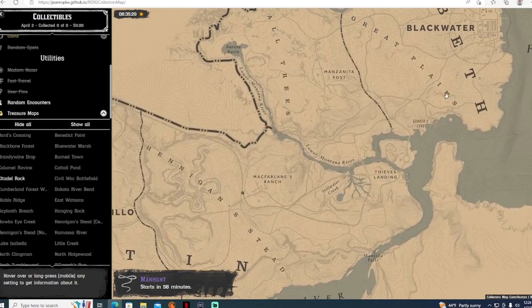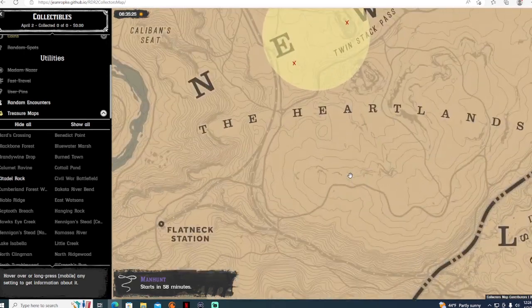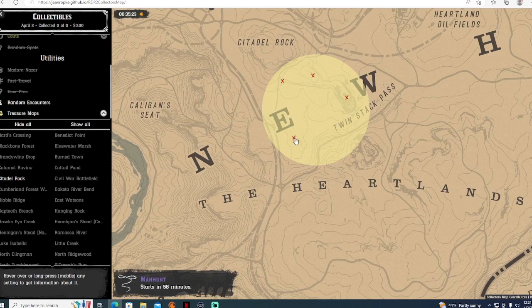It's going to be the same circle shown when you activate the treasure map, but the difference is it will have X marks showing you exactly where the treasure could spawn. These are all four locations the treasure could spawn — just hit each one until you find it and you're done. If you end up getting the same treasure map again, just come back, rinse and repeat.